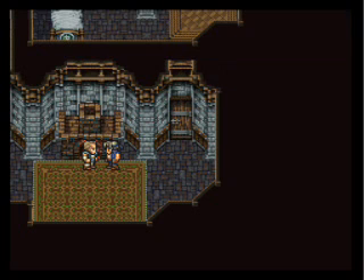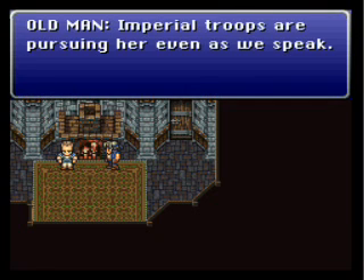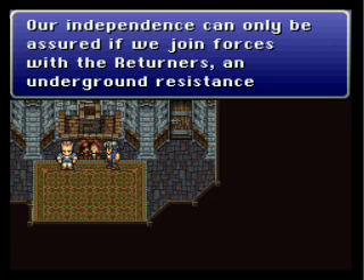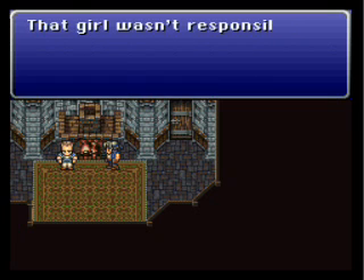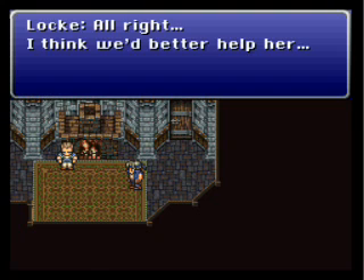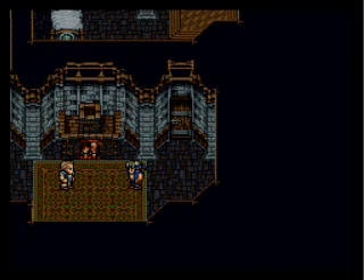Locke apparently hates Terra for what she's done, but we'll forgive him — she wasn't in control of her actions. Locke's agreed to help her. And that guy — I think his name is Argus — he just told us that we need to proceed to Figaro Castle later on.